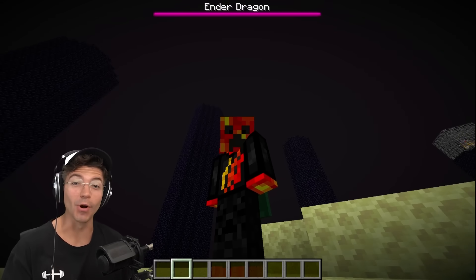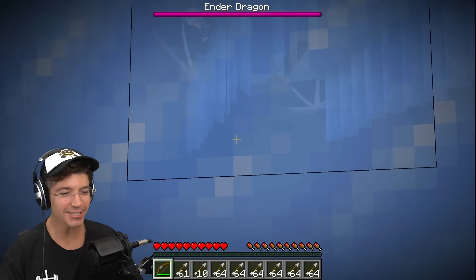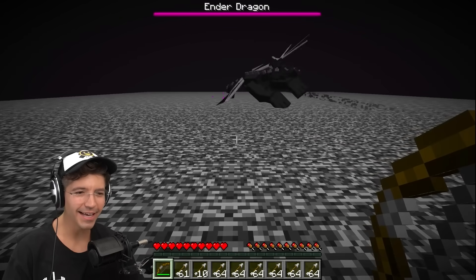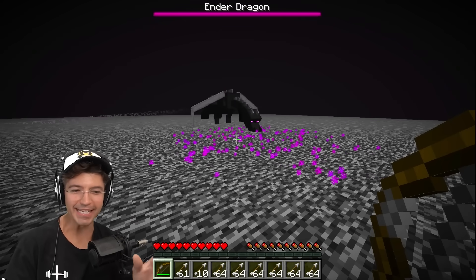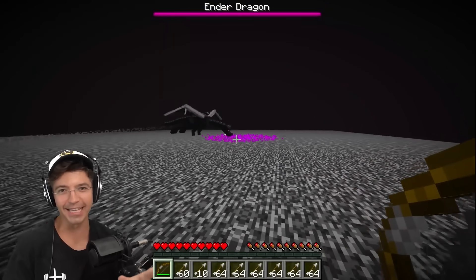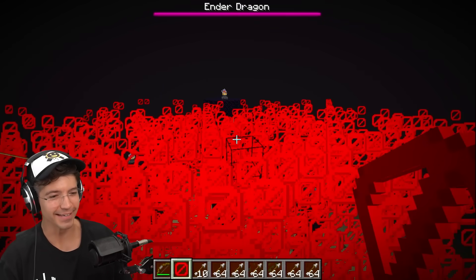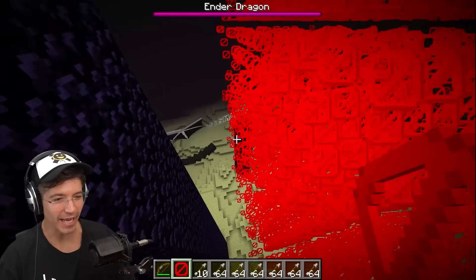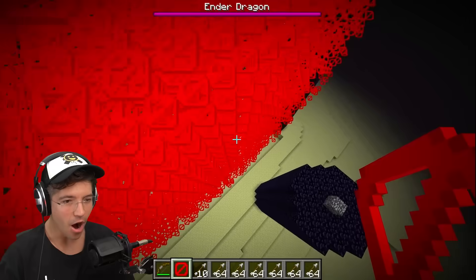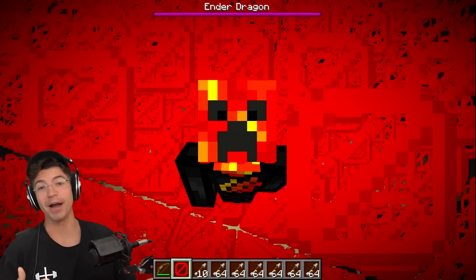I want to find out — can bedrock stop an ender dragon? First starting with some ice — he's just munching the ice. Now we're going to try bedrock. So it doesn't stop him, but he can't break it. Finally I want to try with barrier blocks. Will barrier blocks stop the ender dragon? He flew right into the barrier blocks. That means the ender dragon isn't even stopped by barrier blocks or bedrock.